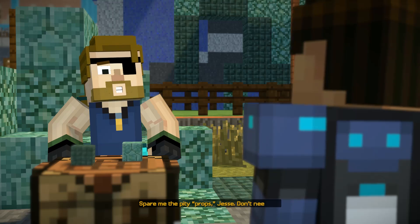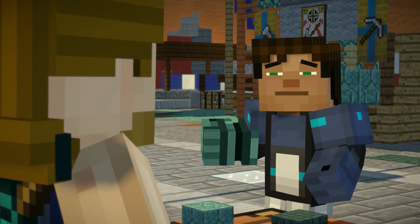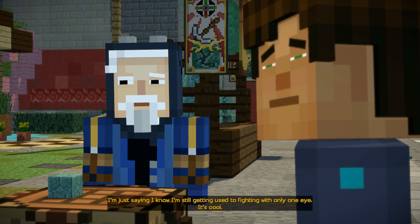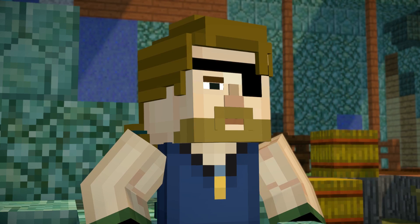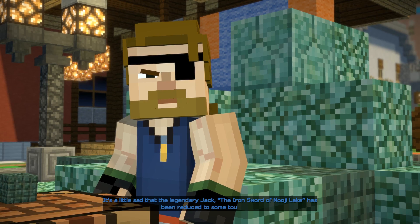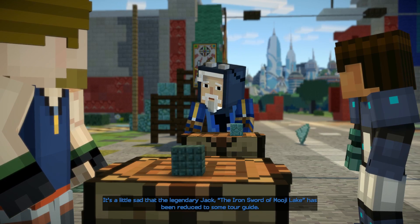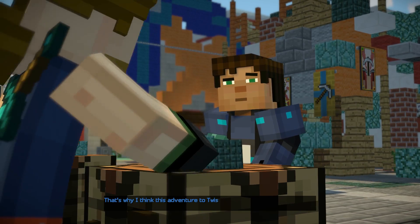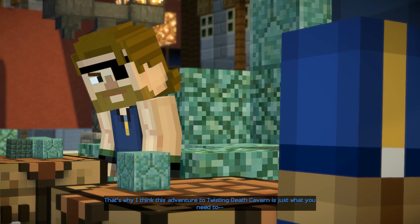Spare me the pity props, Jesse — don't need them. It wasn't pity — I'm just saying I know I'm still getting used to fighting with only one eye. He hurt his eye in a previous episode. It's a little sad that the legendary Jack, the iron sword of Muji Lake, has been reduced to some tour guide.